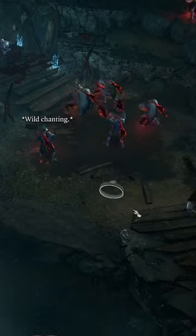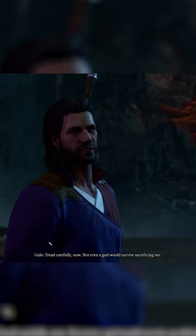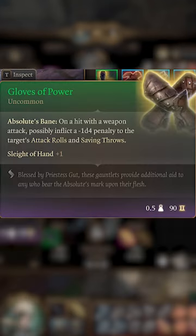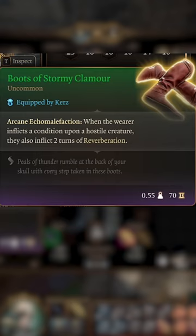In Act 1, don't forget to make your way into the Underdark to find the Kuotoa and sacrifice your least favorite companion for a False God's Blessing. Also, pick up these items to stack Blindness, Bane, and Reverberation with each attack.